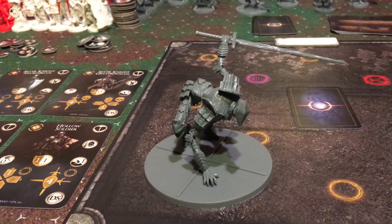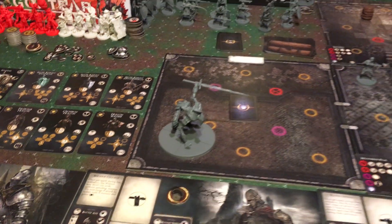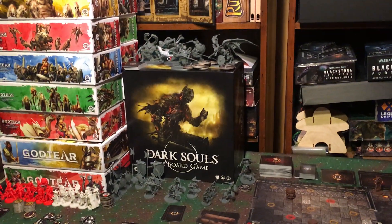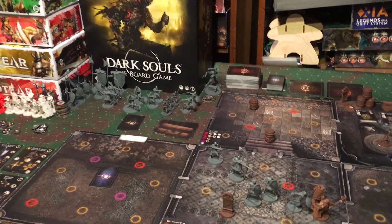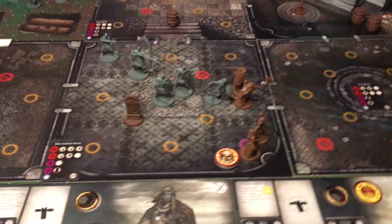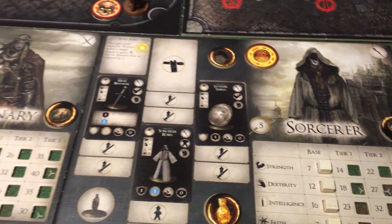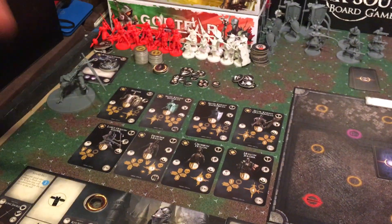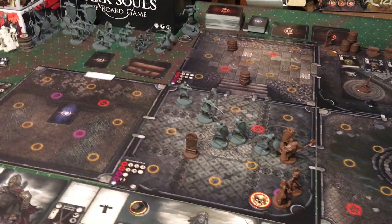These bosses — mini bosses and main bosses — all have different attributes and ways of attacking. Often the figure gives you some ideas. Some attack with elemental damage, some are immune to magic, some have magic resistance, some are vulnerable to magic. I don't want to pick a party that could be crippled against a boss, and I don't want to metagame it. Part of Dark Souls is the discovery — making runs, winning, losing, learning. So I pick the characters I want to play and then randomly draw a boss. Sometimes it works out, sometimes it doesn't, but it keeps things interesting.